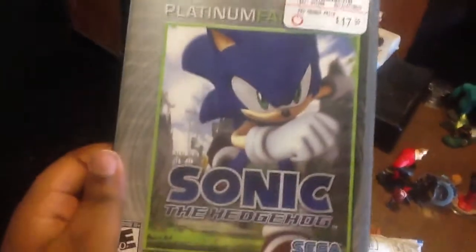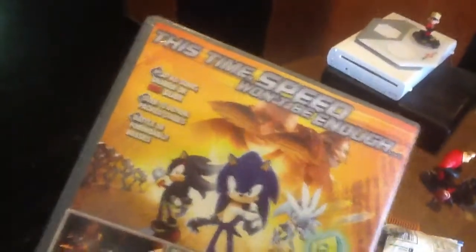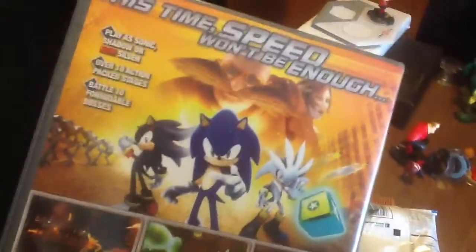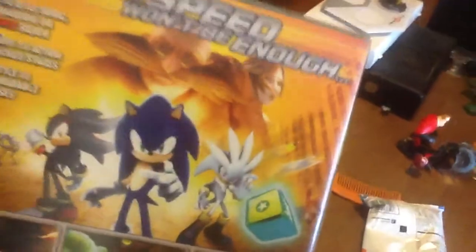So now we can find the original Sonic 06 case, but we didn't find that — but we also found this case additionally. Look at that, it just says Sonic Team. This game is from Sonic Team, and it says: this time, speed won't be enough. So you see Eggman — he looks kind of new, he looks different. And that's the princess; that's why Sonic has to save her.